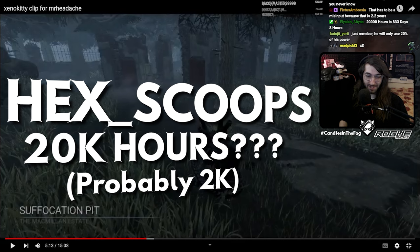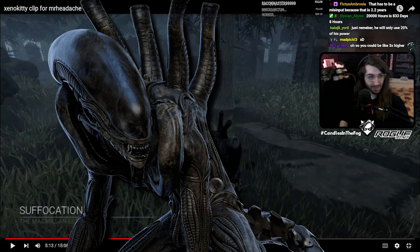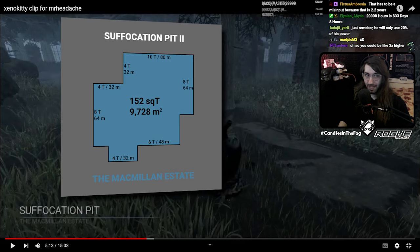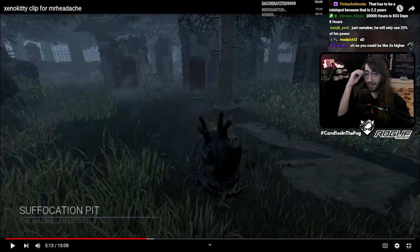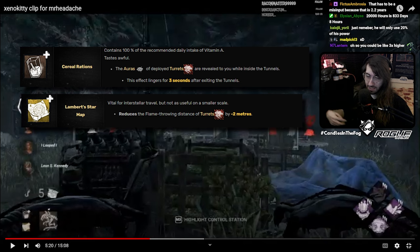Anyway, you're playing the Xenomorph, which is my wheelhouse — number four worldwide, number one NA, wrote the guide. They're on Suffer Pit. Suffer Pit 2 is pretty good for Xenomorph, but Suffer Pit 1 can be pretty challenging with the chainable tiles. Based on where you spawn, this looks like Suffer Pit 2 because it has the two tiles tied together on the left side of the map.